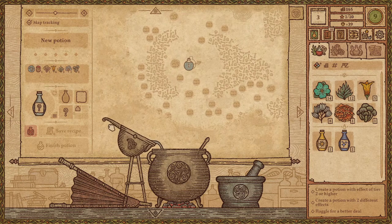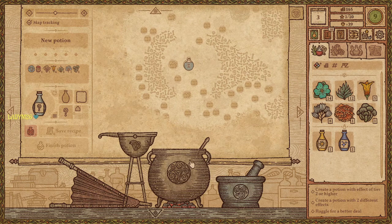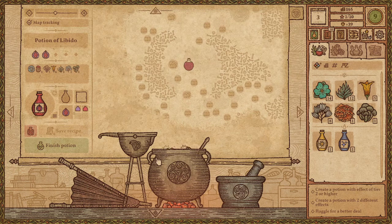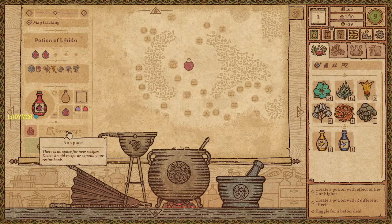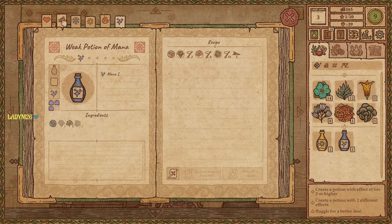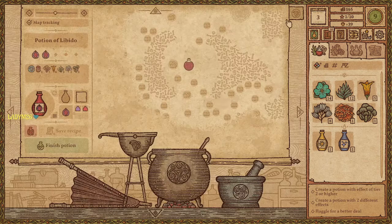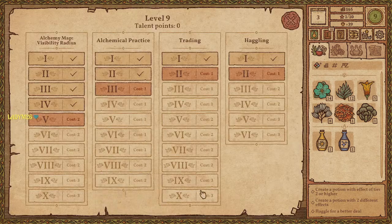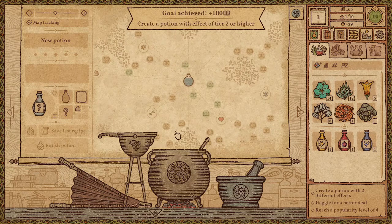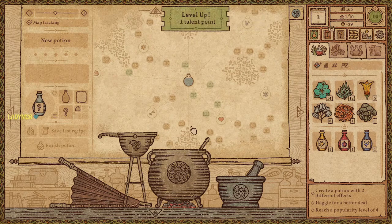Wait — did I see that change? The closer you are to the outline, the better it is. I can't save it though — the recipe book is full. Delete an old recipe. I don't know that there's anything I can delete. How do I get a bigger recipe book — can I get a bigger recipe book? I guess I'll just finish it. Well, that was painful.